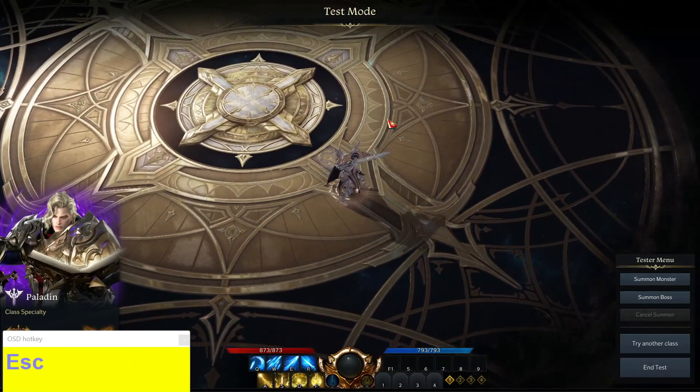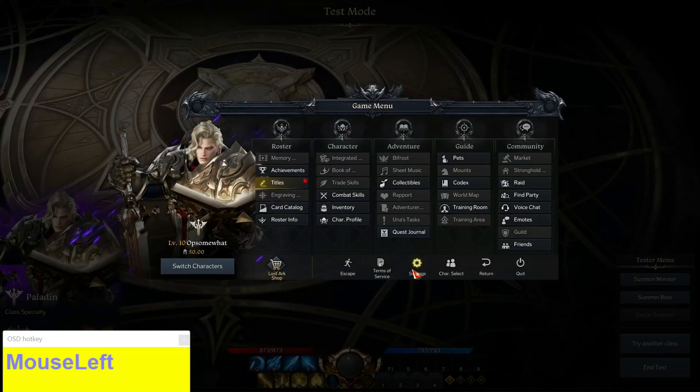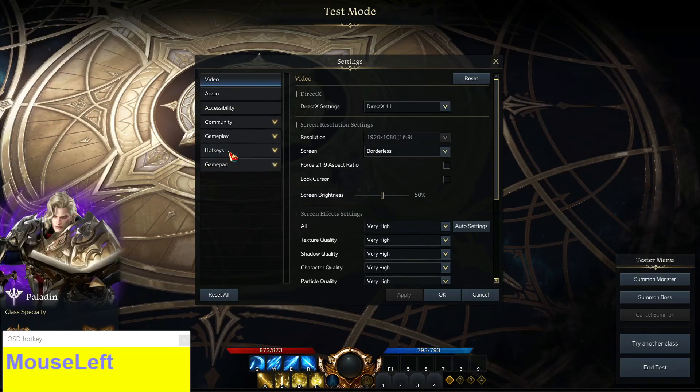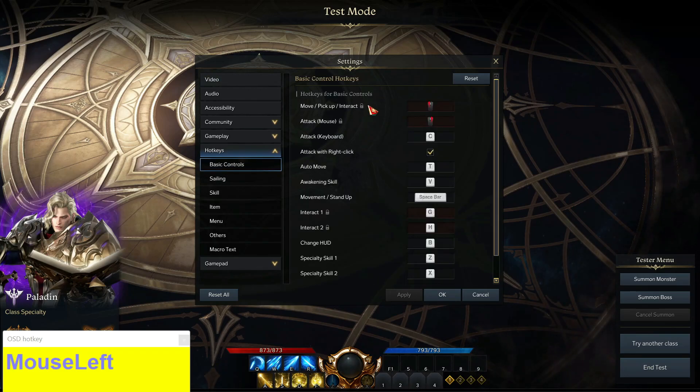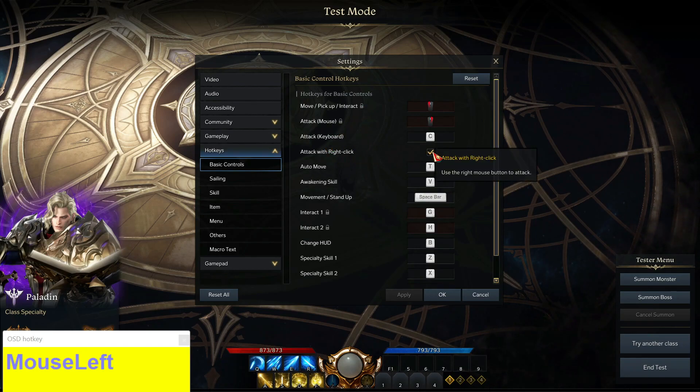All you need to do is go into the game menu, click on settings, go to hotkeys, click on basic controls. As I mentioned, the move and attack options are locked — but if you select the option that says 'Attack with Right Click', you can actually tick and untick this, which will switch these options around for movement and attacking.